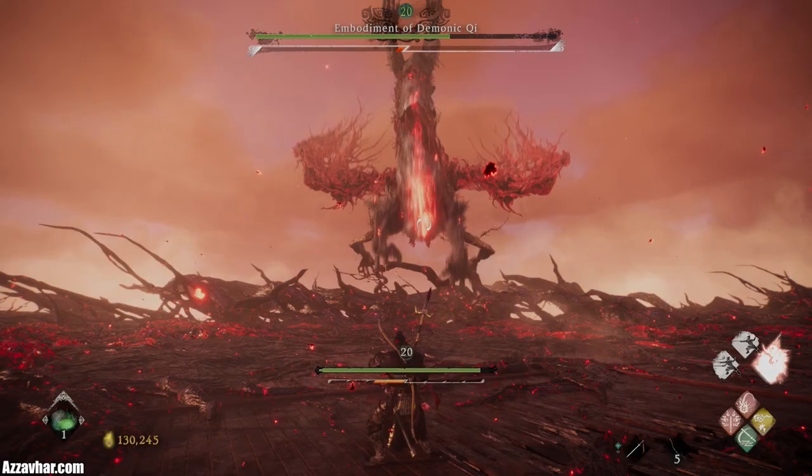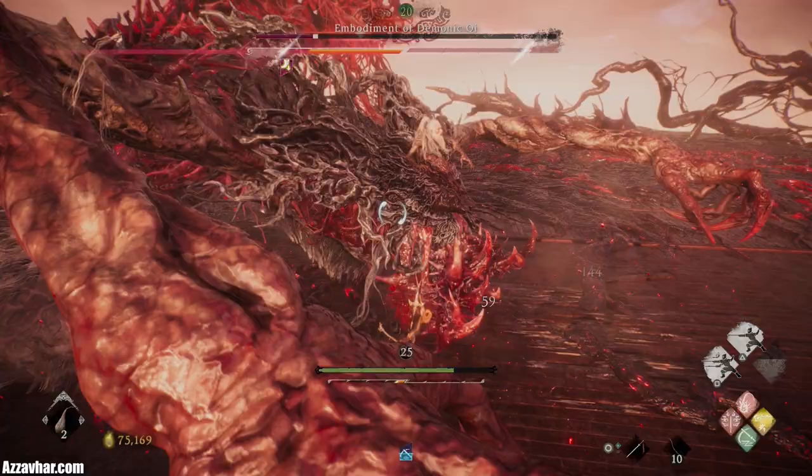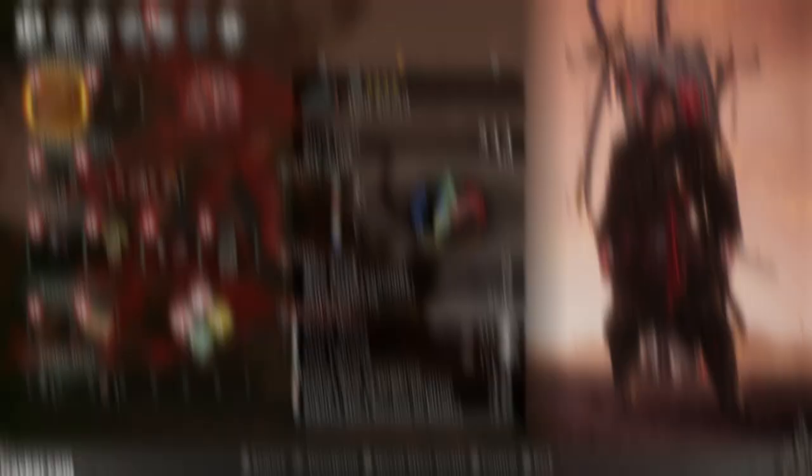Essentially, the key things in this fight are: try to build up that spirit bar as fast as possible, deflect those six strikes in the multi-sword slash combo and then run up to the head and punish it, and listen out for those audio cues on the critical attacks. Before you know it, you'll have this fight in the bag.